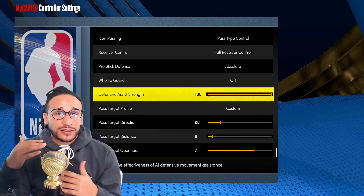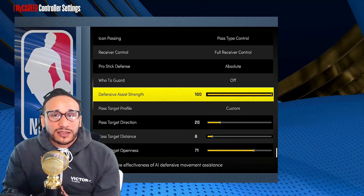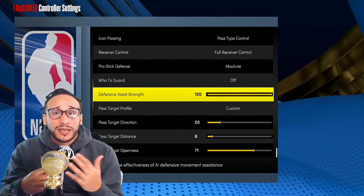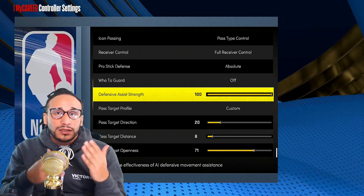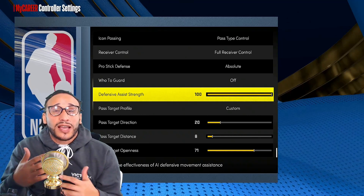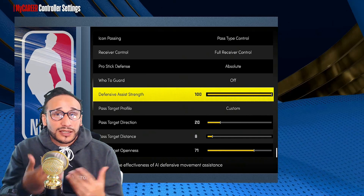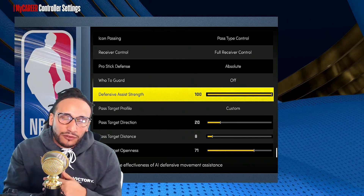I only considered maxing this out because of what I was noticing with my lockdown defender — a ton of defensive attributes and badges, and ball handlers just sliding right by my defender like he wasn't even there. Not getting nearly as many clamp-up or body animations as I expected. So as I often do, I'd been running defensive assist strength at 0 to 15 all year. I said, let me max it out completely and see if I notice a difference. Going from very low to max should produce a noticeable difference in gameplay — whether good or bad.